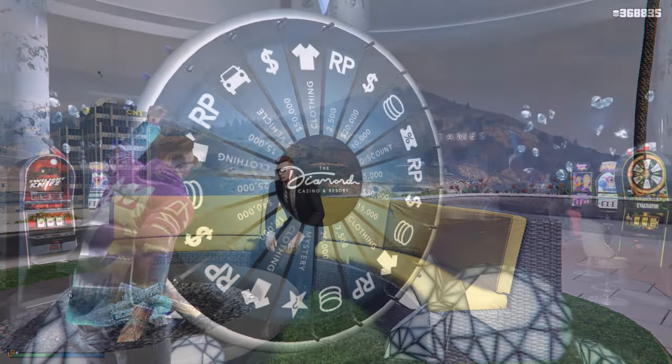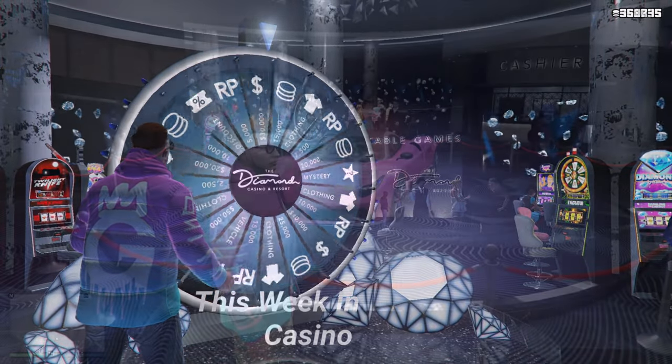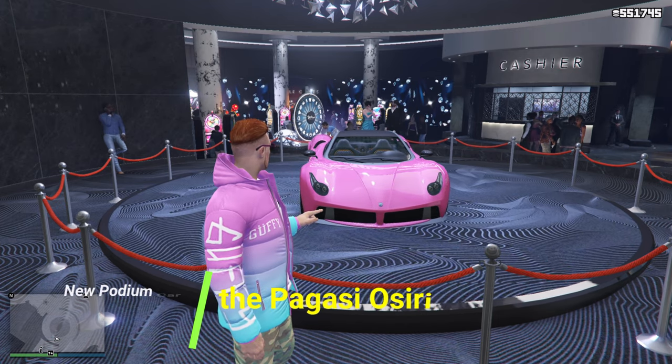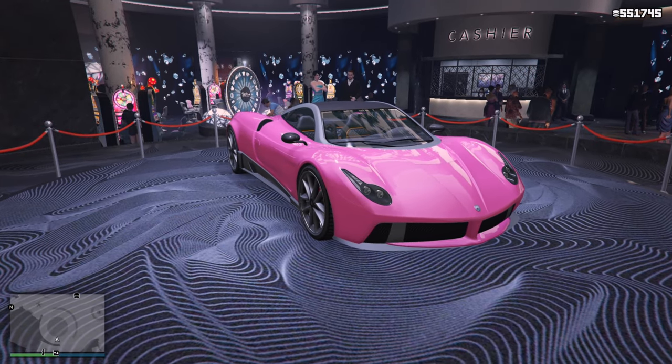Starting off with this week's lucky wheel vehicle inside of the casino, we are going to be having the Pegasi Osiris, which is a pretty cool looking vehicle. So make sure you spin the wheel this week and hopefully you win it.